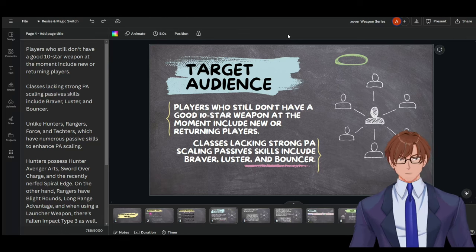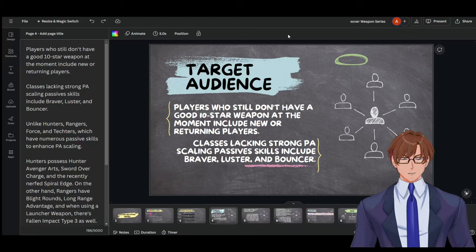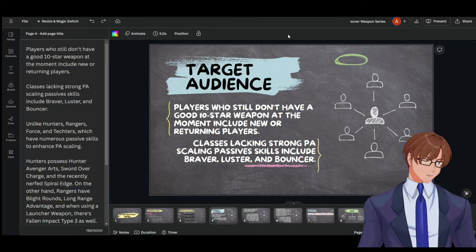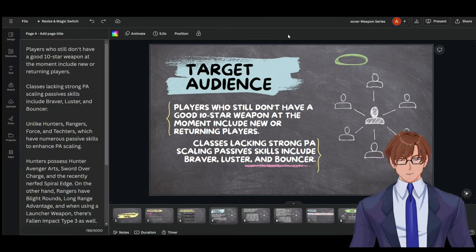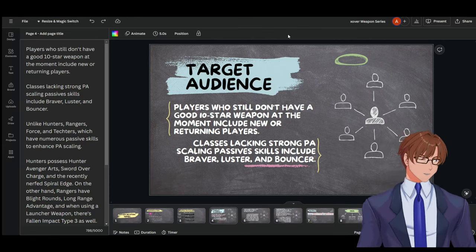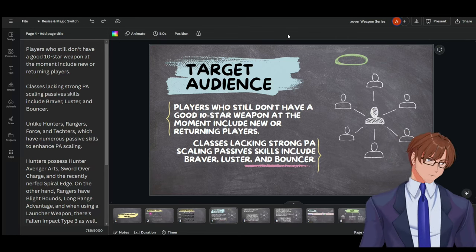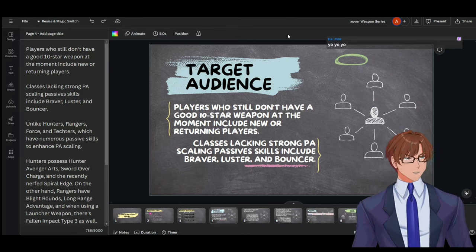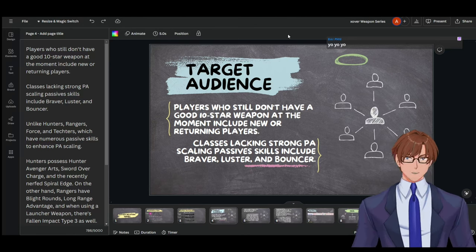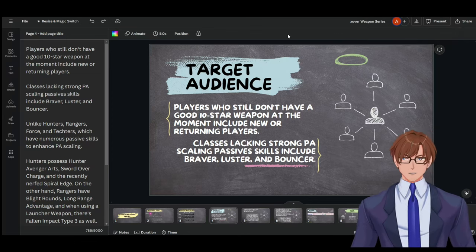The target audience for this weapon is players who still don't have a good 10-star weapon, including new and returning players — especially with an upcoming anniversary bringing people back who want to try the new Luciel. It's also good for people still using Melek who want to upgrade, and for classes lacking strong PA scaling passives such as Braver, Luster, and Bouncer, which are counter-benefit classes.